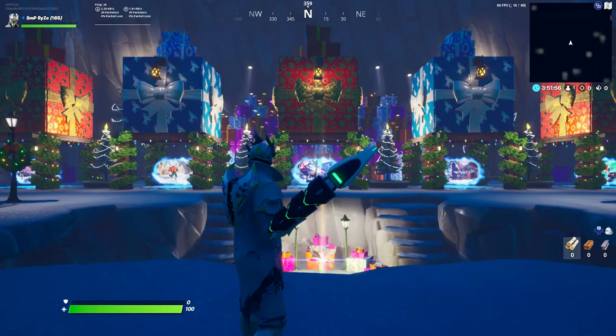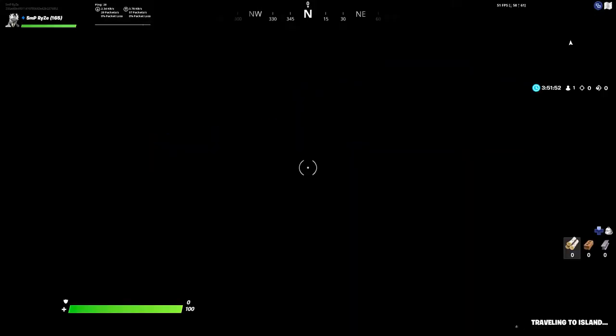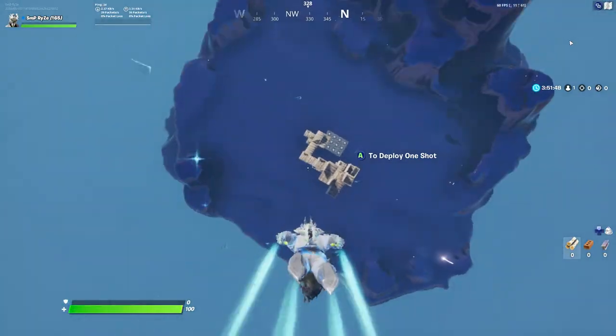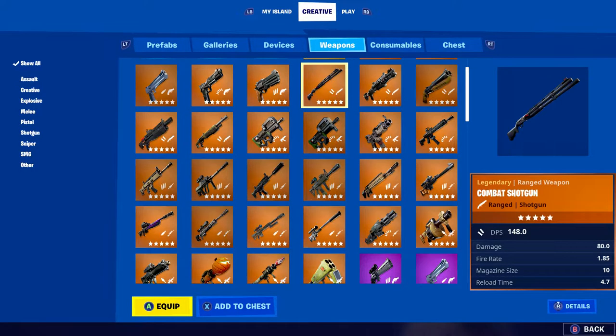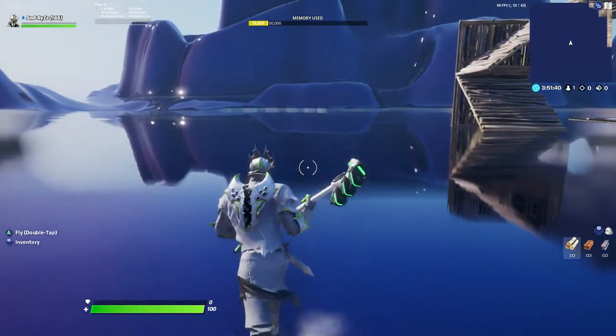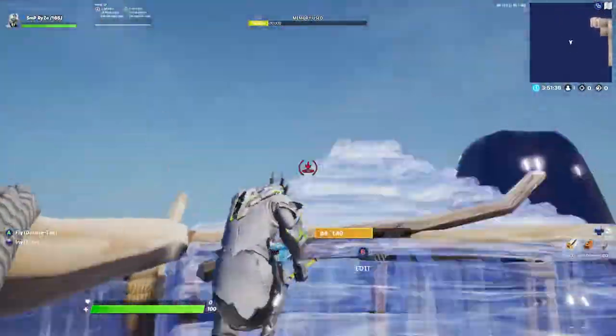Alright guys, here we go with the Rogue Spider Knight in the creative lobby. This skin looks amazing — I put on the Eon pickaxe, I forgot the exact name, but it matches pretty well. Let's just grab a shotgun real quick. Here is the skin in all its glory, it's not too bad.